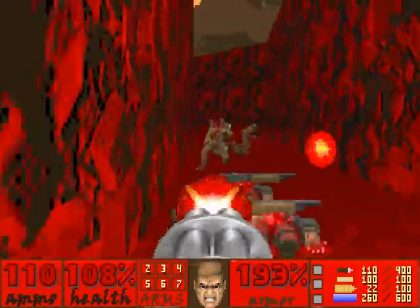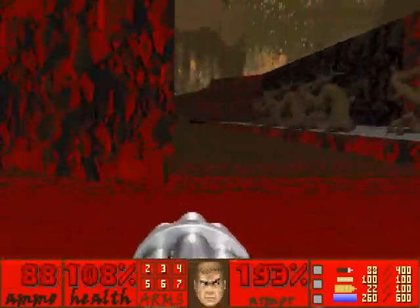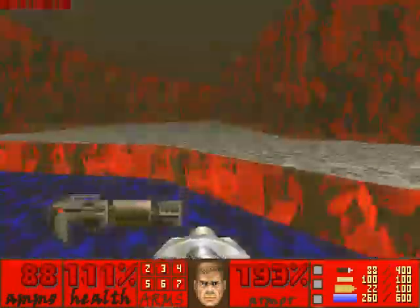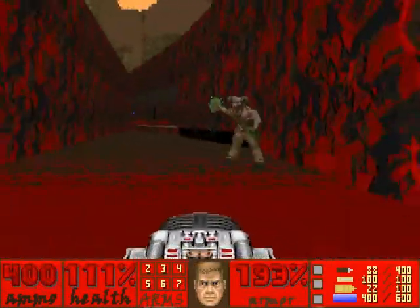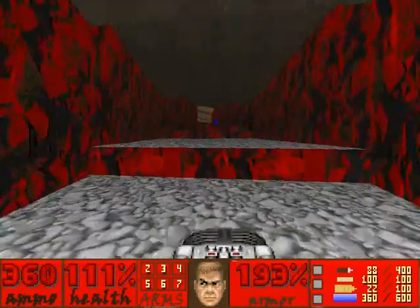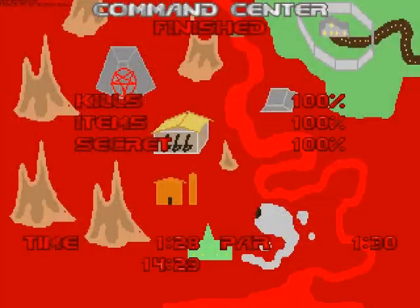They sure like getting shot. They do enjoy that. There's a cave here with glowing water — oh, you can get more BFG ammo. It's radioactive. And another soul spear. And look at this — oh, you can see the next level. That's really kind of cool.